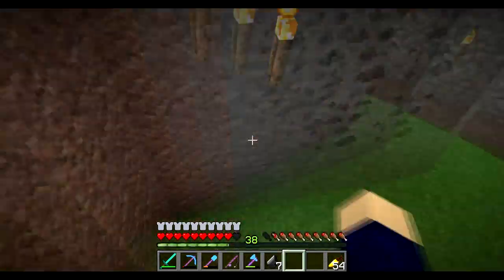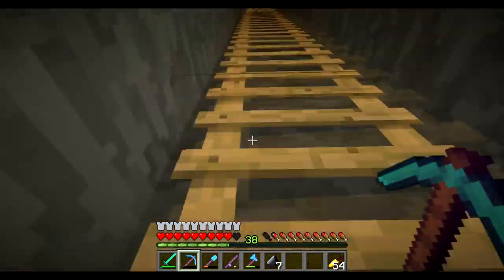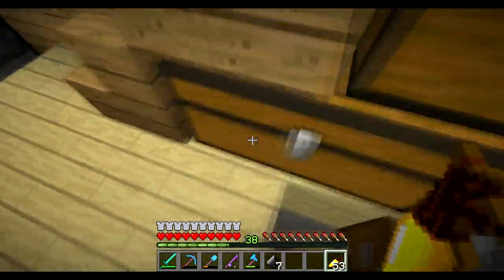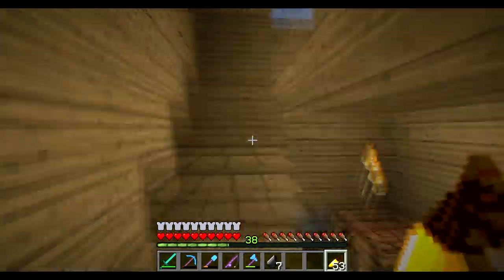Now whilst I walk into the wall, let's go over to the mesa and fix up a few things. Also I am level 38, so I'm getting quite sidetracked. We'll first of all see what enchant we can get. A diamond sword is probably gonna be best right now because I don't actually have an enchanted version.